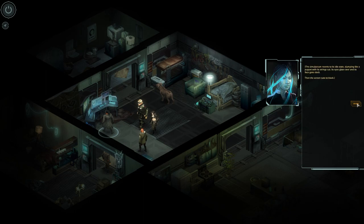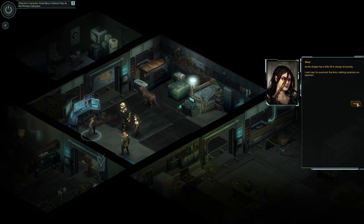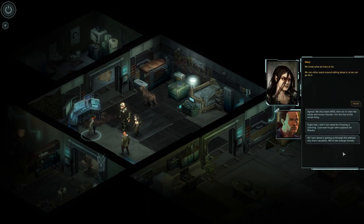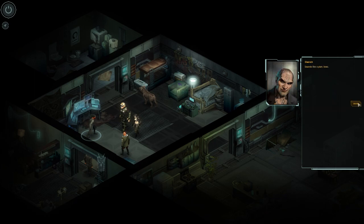The simulacrum converts to its idle state, slumping like a puppet with its strings cut. Its eyes glaze over and its face goes slack, then the screen cuts to black. 'So the threat is a killer AI in charge of security — I can't say I'm surprised, but nothing surprises me anymore. We know what killed Monica. We have a name for it, and we know how to kill it. That's good enough for me. We can either stand around talking about it, or we can go do it.' 'Agreed — we shut down Apex, then re-enter the estate and rescue Vauclair. He's the key to this whole thing.' 'Sounds like a plan, boss.' 'I still say this is all crazy talk, chief — taking on an AI isn't just a bad idea, it's suicide.'